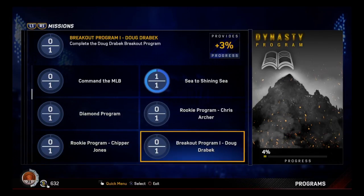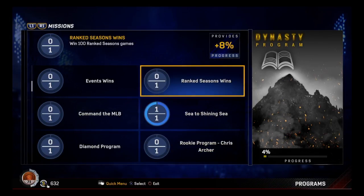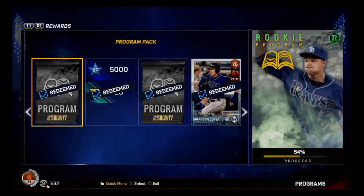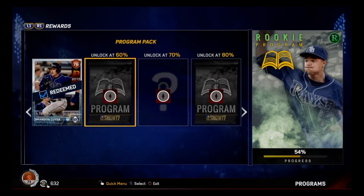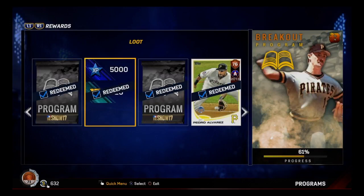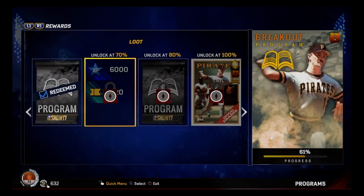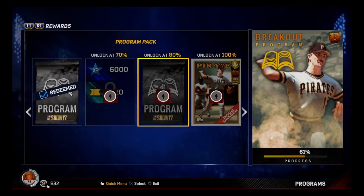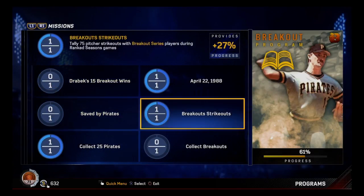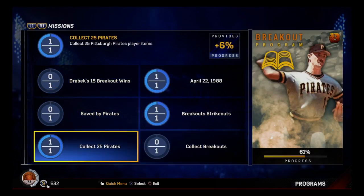Once I beat Drabec and then I get the wins, we're good. I'm not far away from beating Drabec. And then these - I got up to here, but you get 81s - those are just silvers. These are the gold players which I have all the way up to 61%.